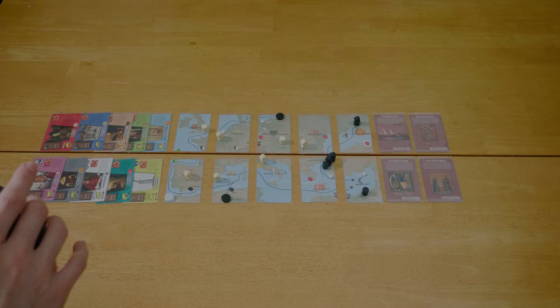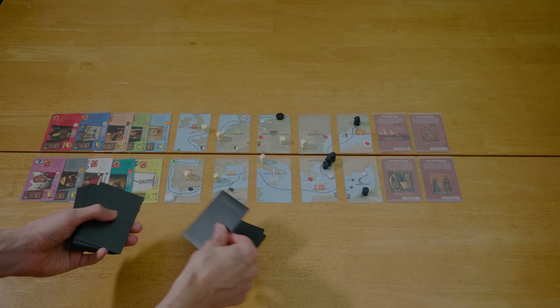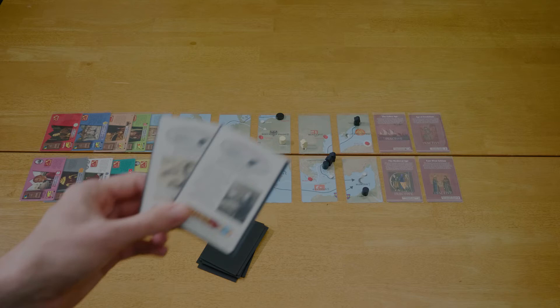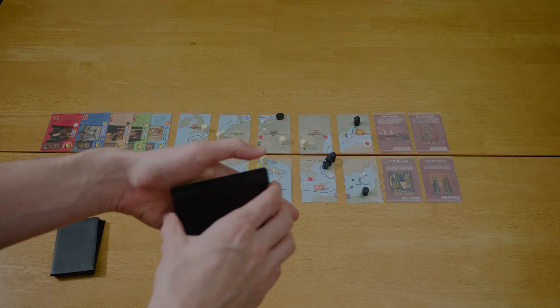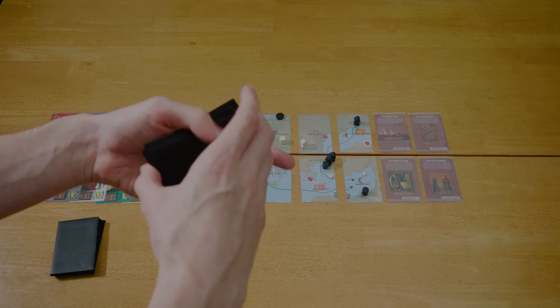I'm going to count out twelve cards for the East deck, shuffle them up, then take the two Eastern comets and place them on top of those twelve cards. That gives you a fourteen-card stack. Shuffle them well to randomize the comets within those fourteen. Sleeves make this easy — you can just mash the cards into each other and it randomizes very smoothly.